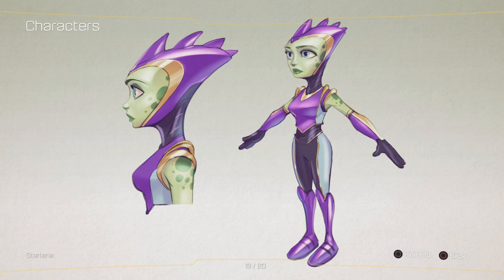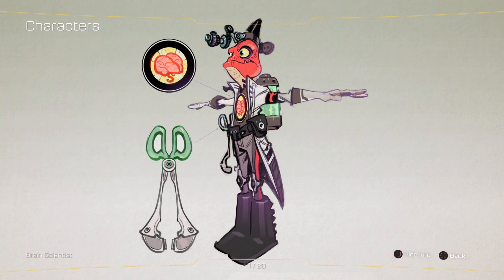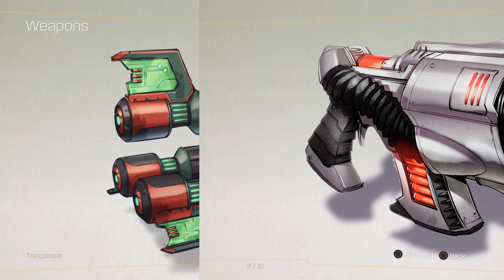Now where's Drek? Now where's Nefarious? Okay, we got Lumos, we have three left — Gadgetron Weapon Vendor, Starlene, and the various types of head models for the other characters.